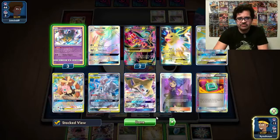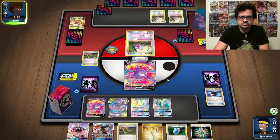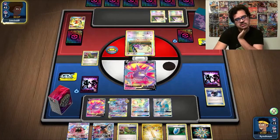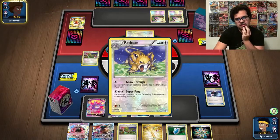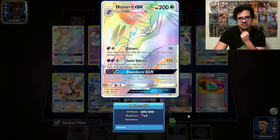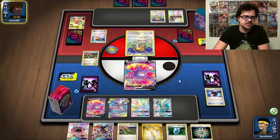Next turn we're probably going to have to Ordinary Rod our Mewtwo back and our energies. We'll pass here. We could have potentially used a Giratina to ping these — that would have been much better. So minor misplay, not sure it'll matter too much. It's just that the Giratina ping brings these down to 50, so then we can use Distortion Door from the Noivern GX to stop them from playing items. But at this point we have the Cobalion in play, so they can't inflict status ailments on us, so there shouldn't be too much of an issue.